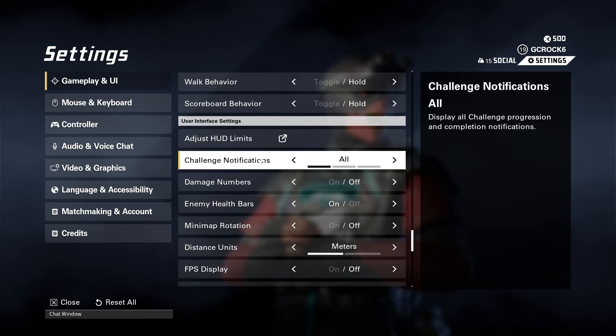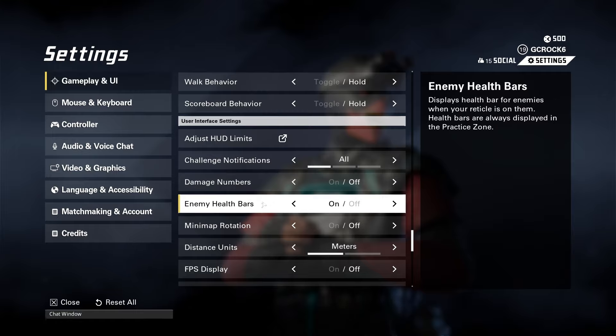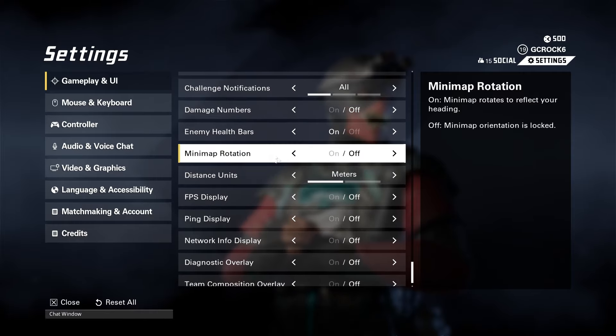Challenge notifications — these are in-game challenges completing as you play. You can have all, completion only, or none. I just have all, which gives you progress reports as you go. Damage numbers I have set to off because I don't find them that important, but you can turn them on to see damage dealt to enemies. Enemy health bars are on by default — I keep them on. Minimap rotation I have off — it feels very weird if you turn that on, so have it off, trust me. That is off by default as well.